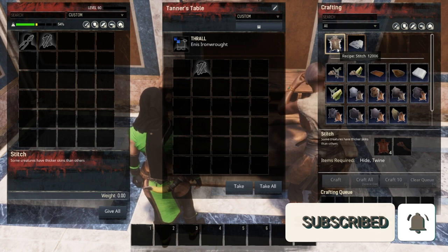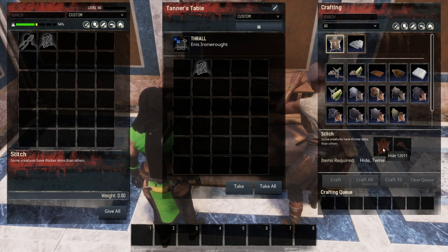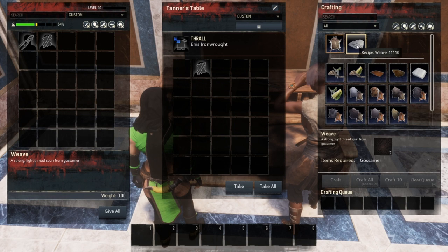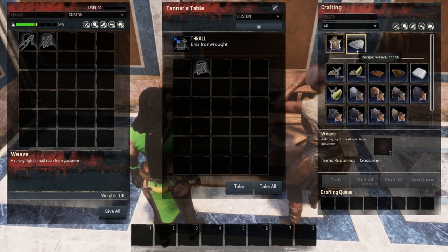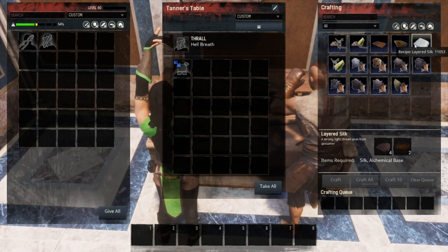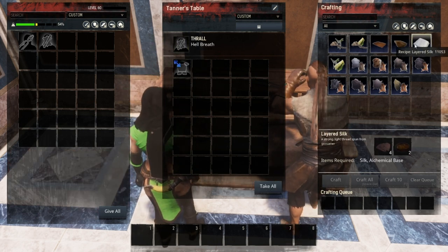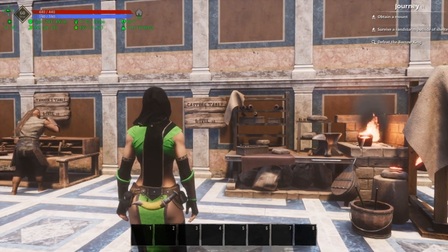Other than a tanner, an armorer can also go on this table. The armorer gives you a couple of recipes you won't have with the tanner — you can stretch hide to make thick hide, using regular hide and twine. You also have the recipe to turn gossamer into silk on this table. You really don't want the armorer on this table unless you're using one of those two recipes; otherwise you want a named tanner because they give an increase in crafting speed for all the other recipes.